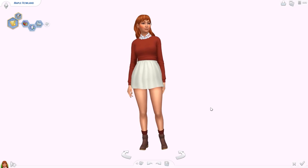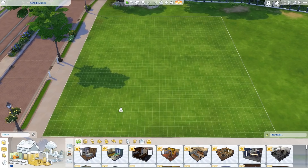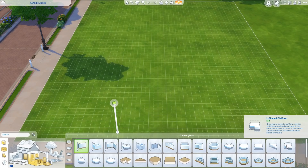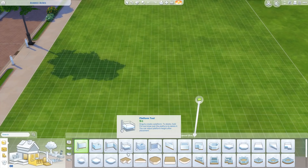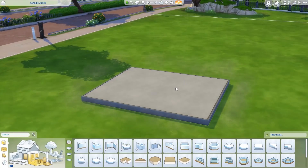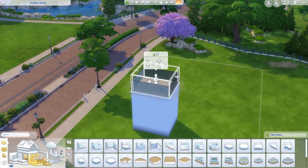Now let's take a look at the huge new updates to build and buy and to gameplay. The most exciting thing about this patch is platforms added to build mode, which sounds super exciting — I haven't gotten to play with them at all yet so this is my first reaction. They appear to be here with the walls. We have different kinds of platforms in different sizes. You can make these in any shape and size, and you can stack them. There's a new platform tool. Let's see how high you can go — okay, that is a very, very tall platform!